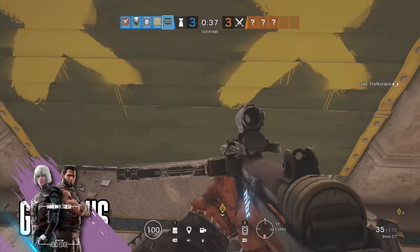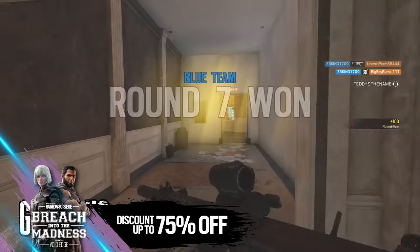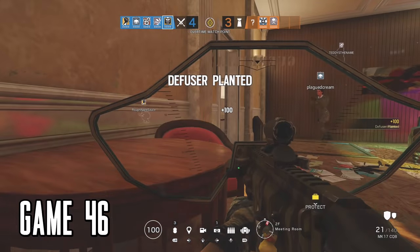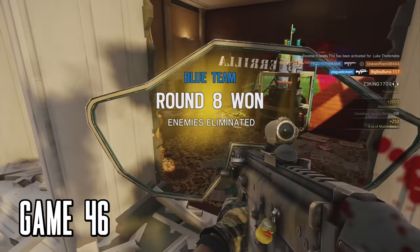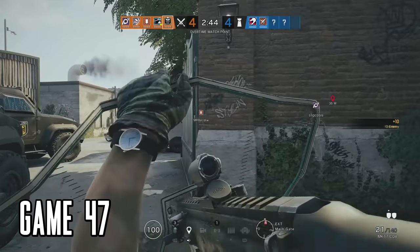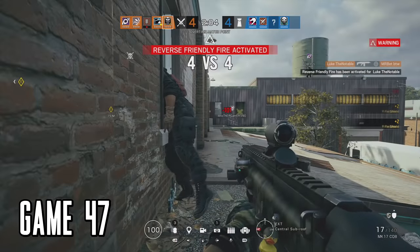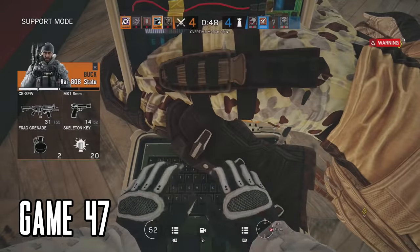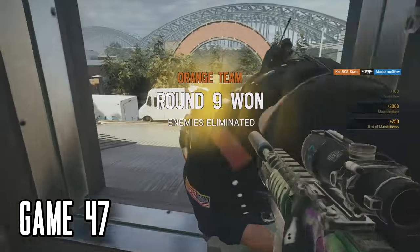Game 46 was going to overtime. Good thing I got to choose Frost. I was just roaming the halls of the bank when we won, but we still had to beat them on offense to get the victory. There may have been a brief moment of teammate-on-teammate action, but we still won the round and the match. Game 47 was ending in overtime too — round nine — and with the game on the line I shot my teammate, though that one was really not my fault.